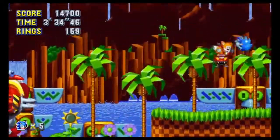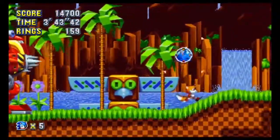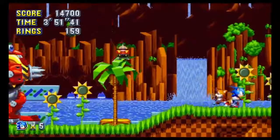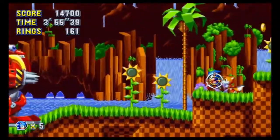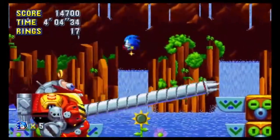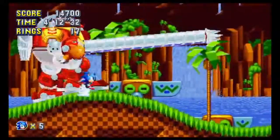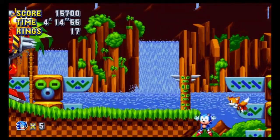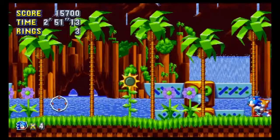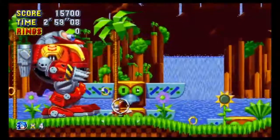In the Death Egg Robot fight in Sonic 2, we never actually saw the bombs because it's a lot harder to hit him from behind. I just have to be closer - I get it now. This is a blind playthrough so don't expect god-tier gameplay. I'm as new to this as you are. I actually gotta use momentum to my advantage.